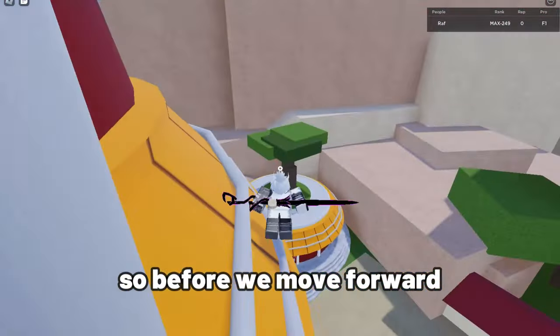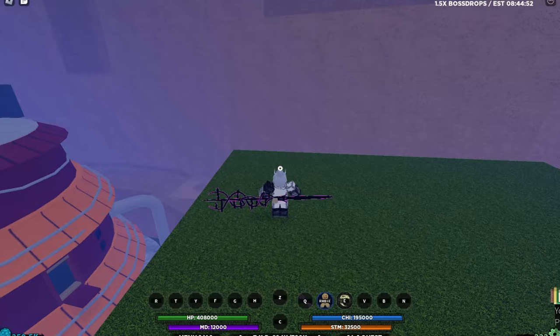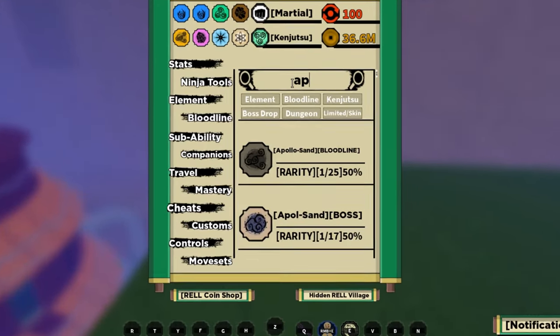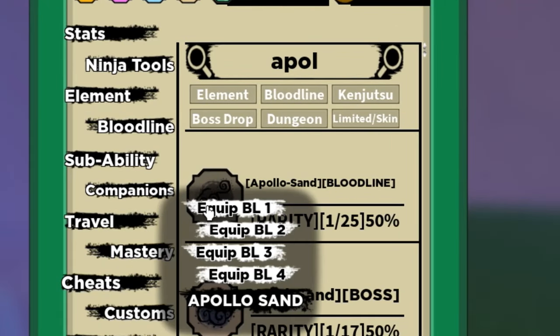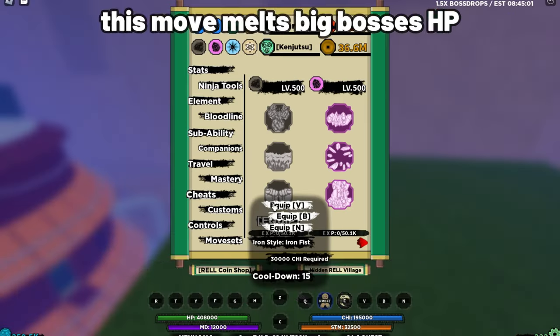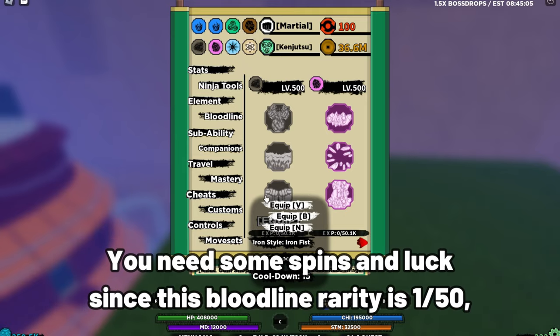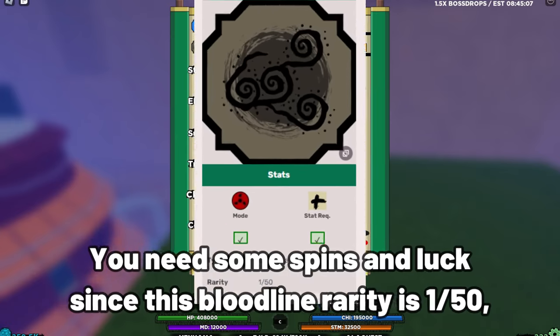Before we move forward, you must get the bloodline called Apollo Sand. We need its third move — this move melts big bosses' HP. It's not even that hard to get the Apollo Sand bloodline. You need some spins and luck since this bloodline's rarity is 1/50.